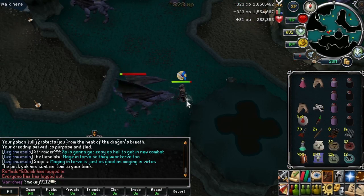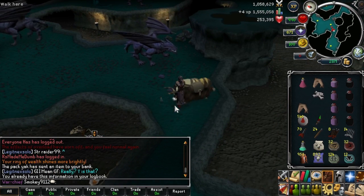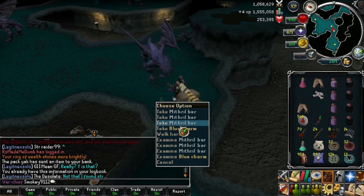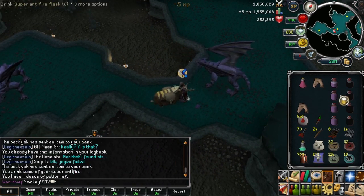Why did nobody think to add what happens if you try to do the same thing outside the crucible? Outside, if you have a full inventory and cash stack, it just says your inventory is too full to hold the item. Please drop something — so you don't end up bugging the game.